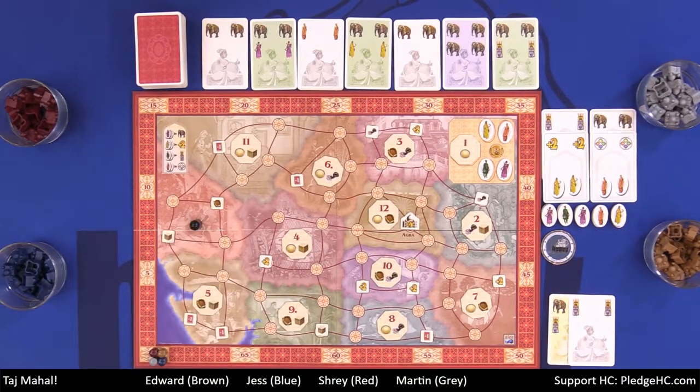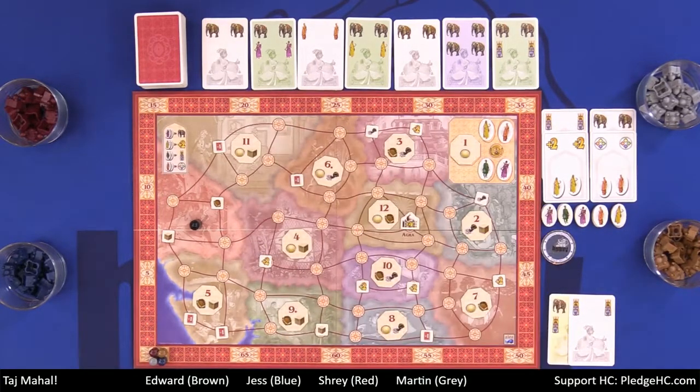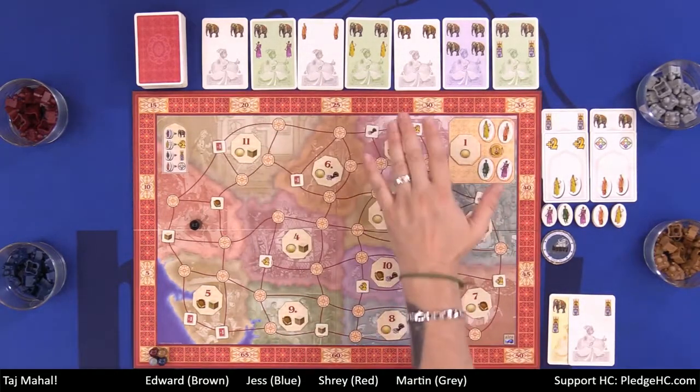Choosing not to visit basically means you're punting — you are not going to try and bid for anything in this region whatsoever. If you do so, you get to draw one card off the top of the deck, and then you get to choose two of the face-up cards and add them to your hand. There is no hand limit. You start with six, you could end up with 15 or 20 cards by the end of the game potentially. So: play one or two cards, or choose not to visit. Jess chooses not to visit — she draws one off the deck and takes two of the face-ups. We do not refill those.